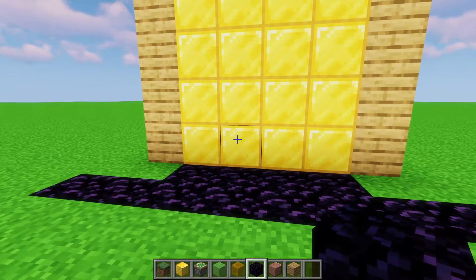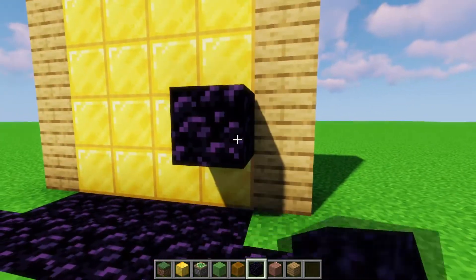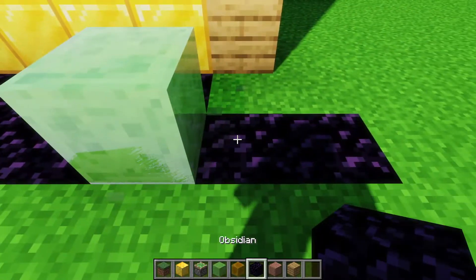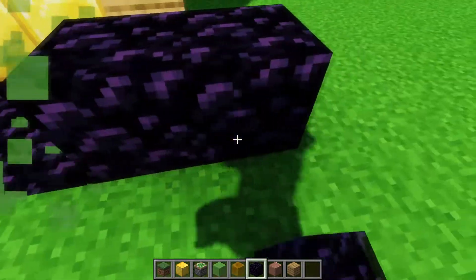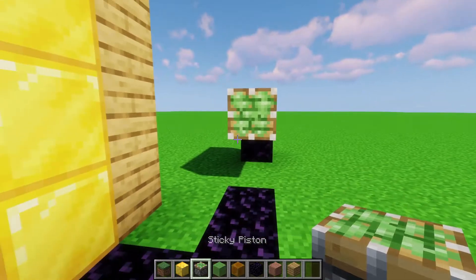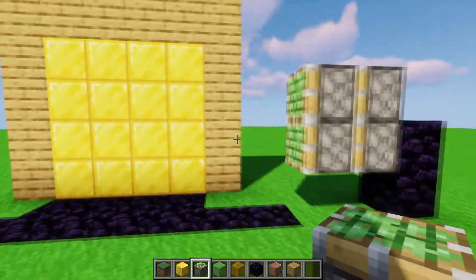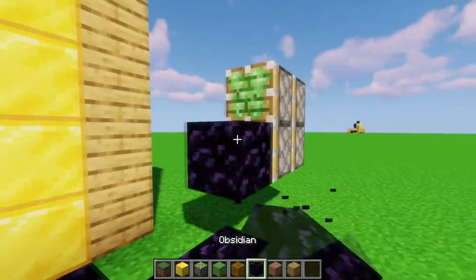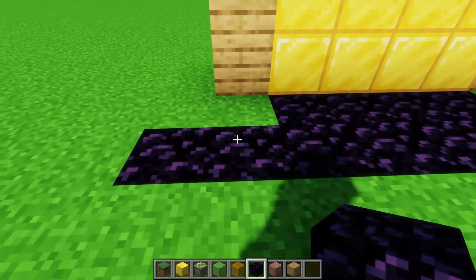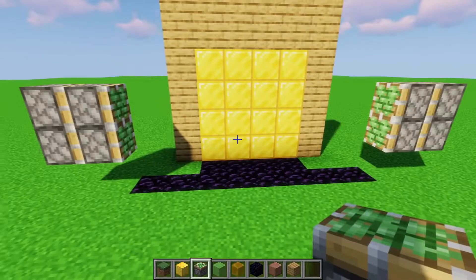What we want to do is essentially go out five blocks from the door itself on this row, so your slime and honey blocks will be here and they'll get pushed out to here. Then we go five blocks out this way — this is just so that you can place your pistons. We place two pistons facing into the door, one on the second block up and one on the third block up, so they're in the middle two, with two blocks between your piston and your door. We do the same thing on the other side.